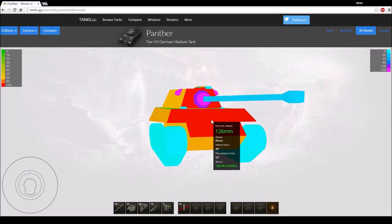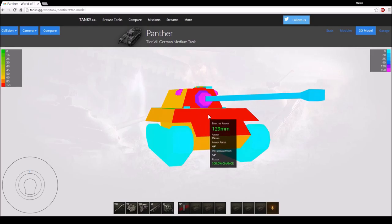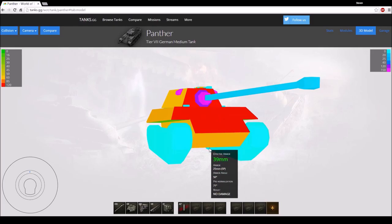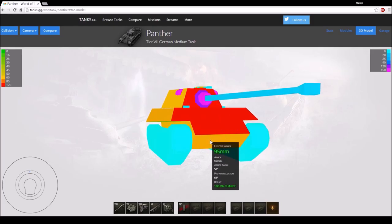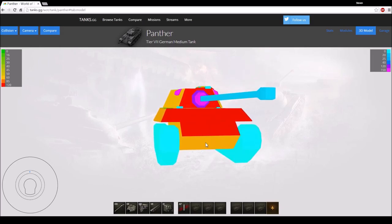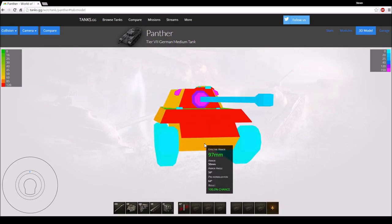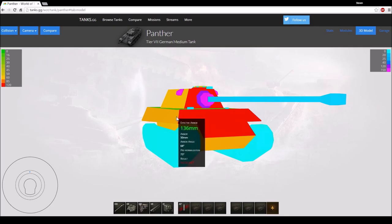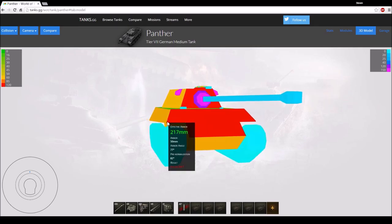Upper plate is 85 armor, which is not really gonna bounce anything. If you're top tier then yeah this might work, but it usually won't. Lower plate is 50 armor, which is even worse, and keep in mind there is an engine behind this so taking engine damage here is quite common and you can actually get set on fire from there as well.